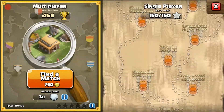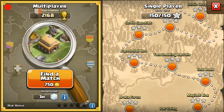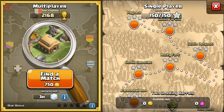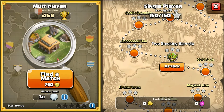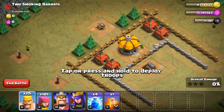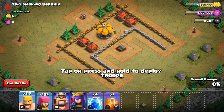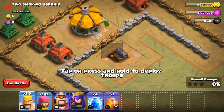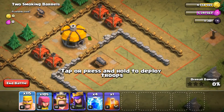We're probably gonna stick with three levels per episode so we have more episodes covering the whole campaign. Now we're on Two Smoking Barrels — number seven in the campaign, the third and last level of this video. There's a level one cannon on the top and a level two or three cannon at the bottom. The game had a connection issue for a moment but it's simple enough — I can see it's a straightforward defense.